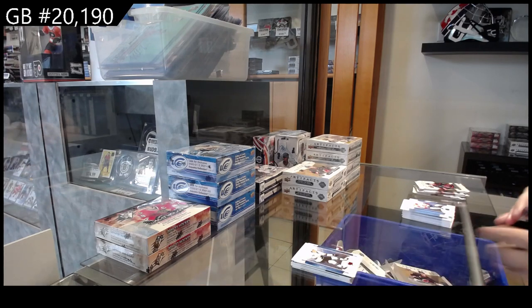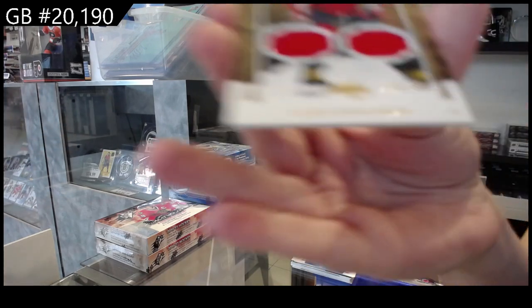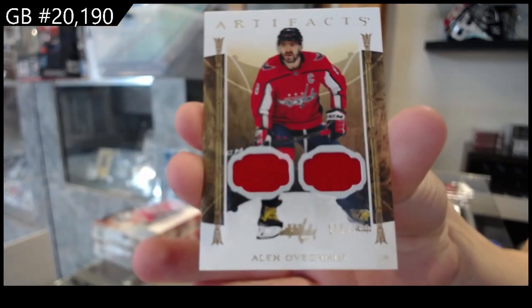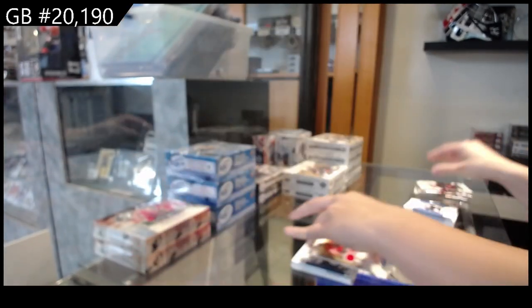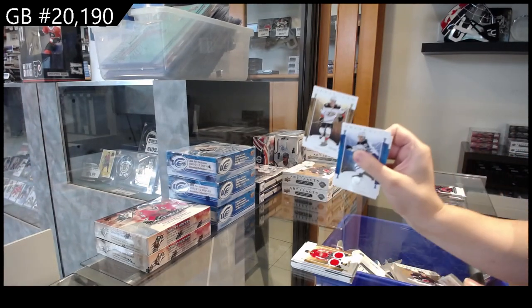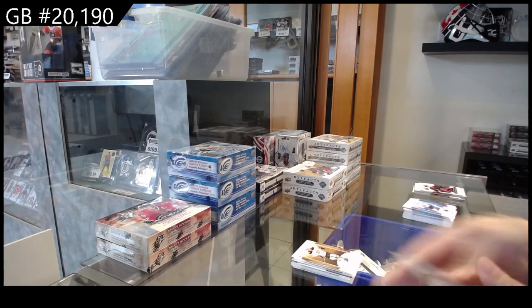Dual jersey, numbered to 199 for the Washington Capitals, Alex Ovechkin. Numbered to 599 for Anaheim, Troy Terry.